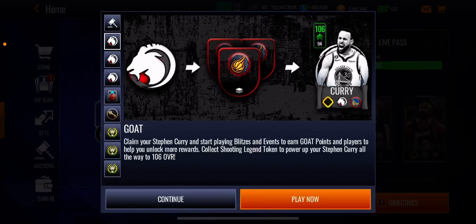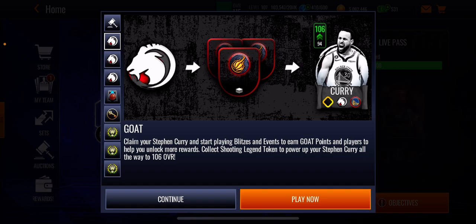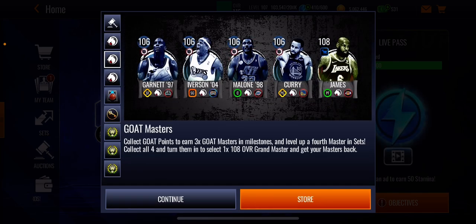What is going on guys? It is industrial games here back again with another video. In this video we got ourselves this main promo that dropped today. I'm here pretty late with this promo format. This promo is called The Goat and it reads: claim your Stephen Curry and start playing blitzes and events, turn goat points and players to help you unlock more rewards, collect shooting legend token to power up your Stephen Curry all the way to 106 overall.